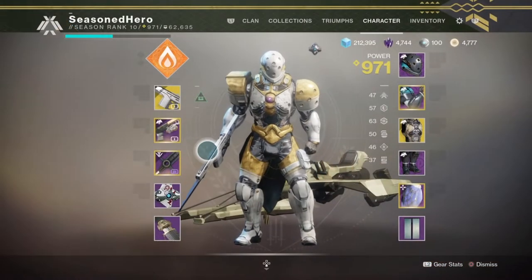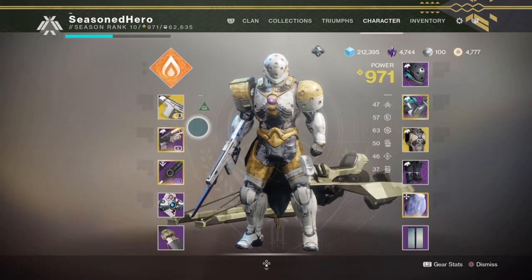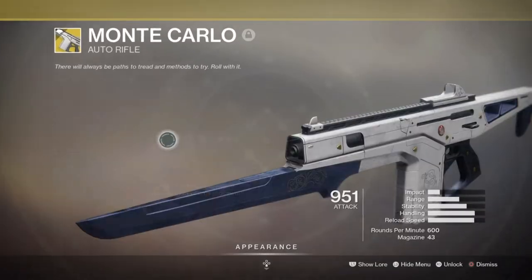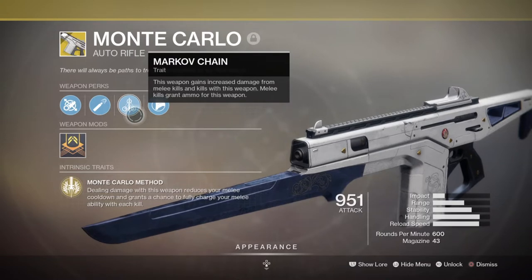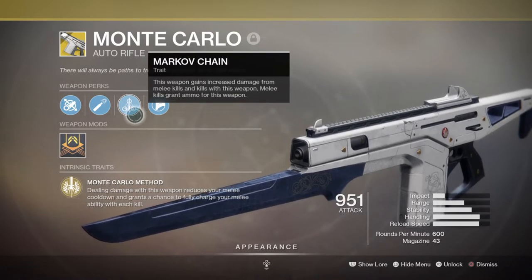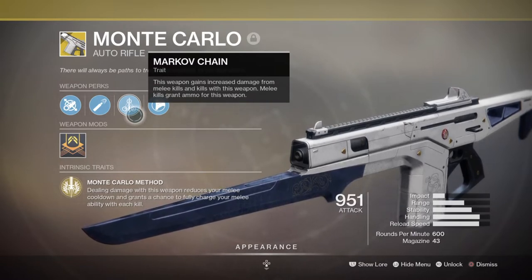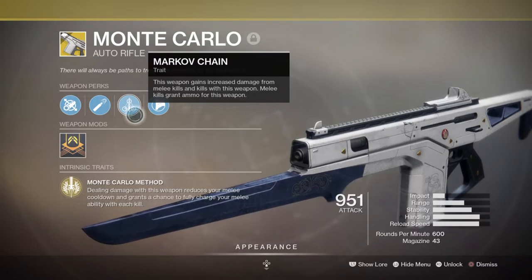For the Weapons section, you're going to want the Monte Carlo for its exotic Markov Chain perk, a Masterwork Secondary for producing Orbs of Light, and a Sword of your choice — preferably Masterwork as well. The Monte Carlo's main design is around regenerating melee energy, which is handy if you throw your hammer into an unreachable area. You can also pump stats into your Strength so that, combined with the Monte Carlo, you can throw hammers endlessly without needing to pick them up.